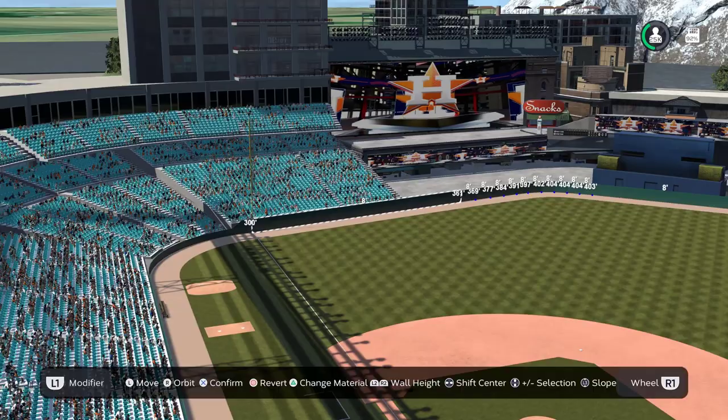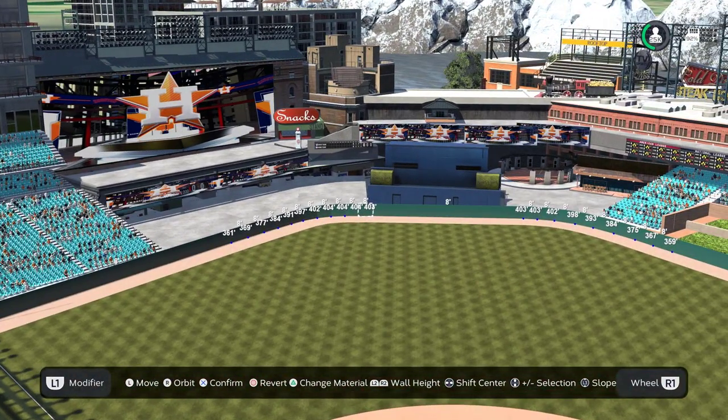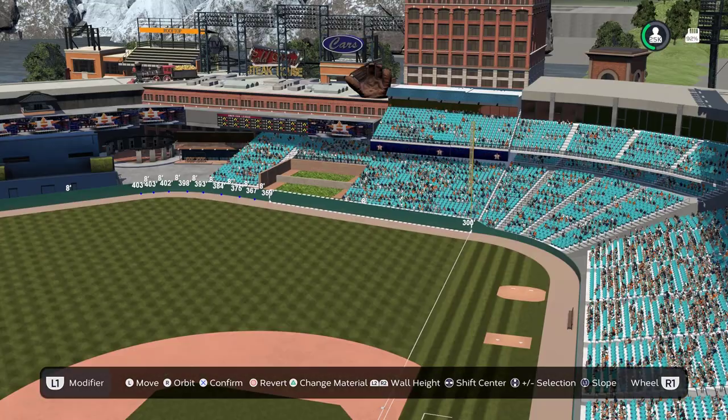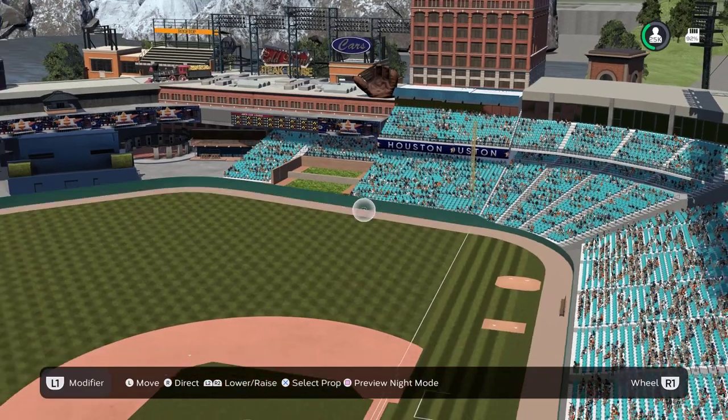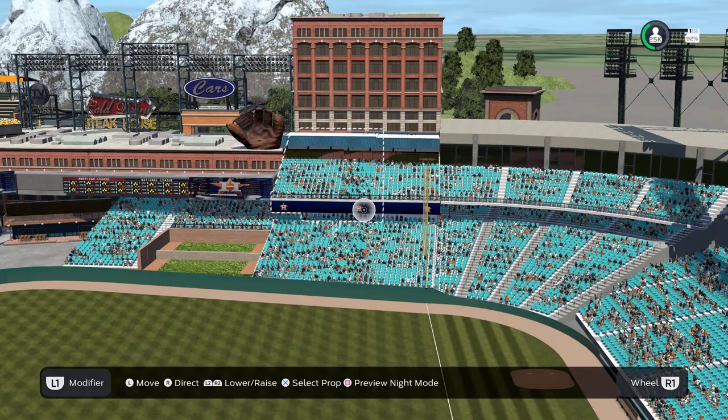Down the left field line it is 300. To center field it is 403, with 404 being the furthest distance in left center field. Down the right field line it is 300 — I think this might be the shortest competitive fences you can have. I'm going to make a different version and scoot the fences in to like 280 or so, just to make hitting home runs easier for mini seasons and challenges.